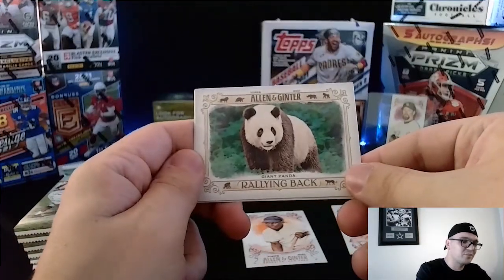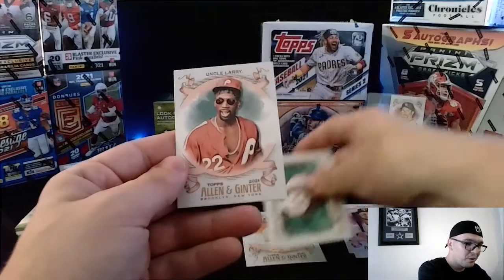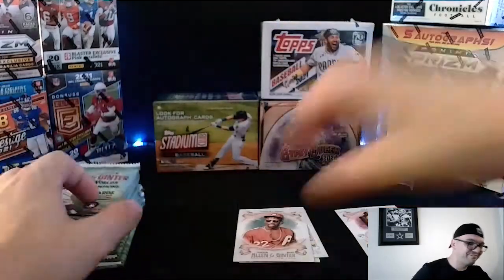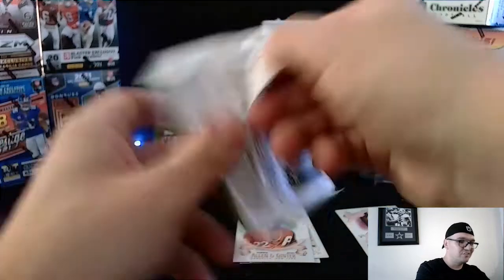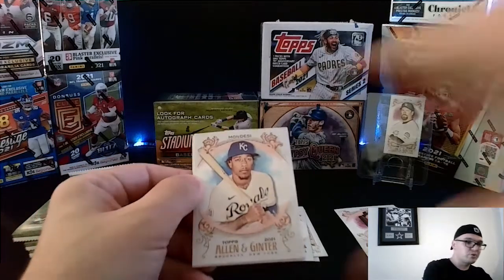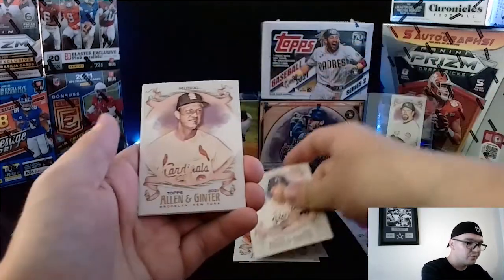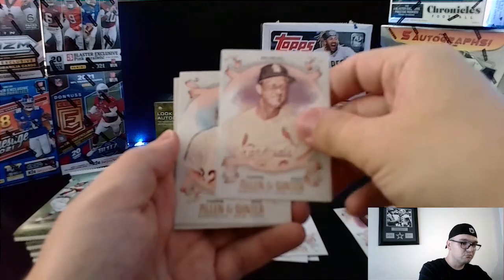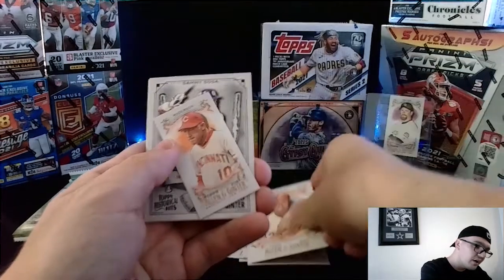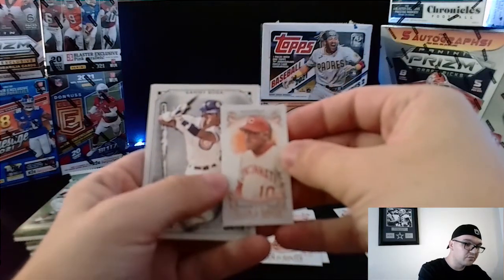We have ourselves the Giant Panda card — that's one interesting thing about Allen and Ginter, they throw in random cards that have nothing to do with baseball at all. We also got Uncle Larry, a famous fan. That is the uniqueness of Allen and Ginter — you just don't really know what you're going to get in any given pack. But having that super short print is a cool one-off. We got a Mondesi base, a throwback of Stan Musial, Carlton, and another short card of Sparky Anderson, the manager from the Cincinnati Reds.